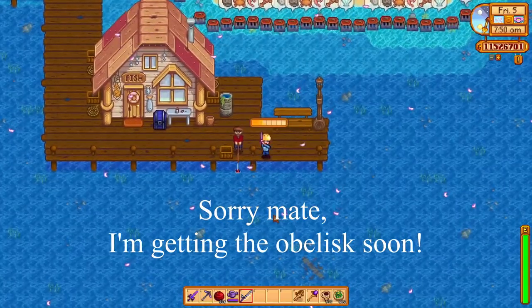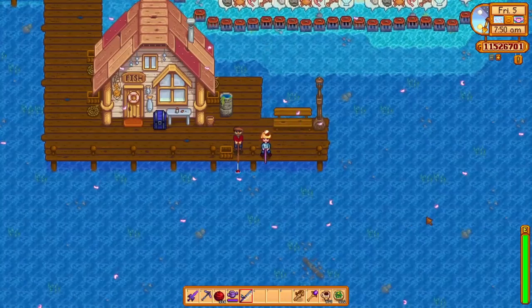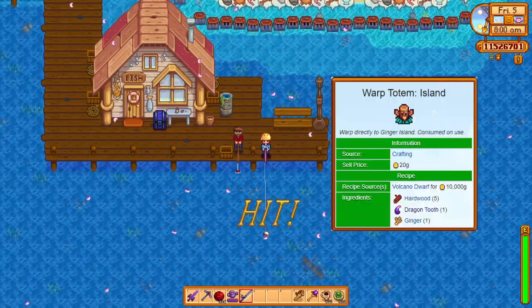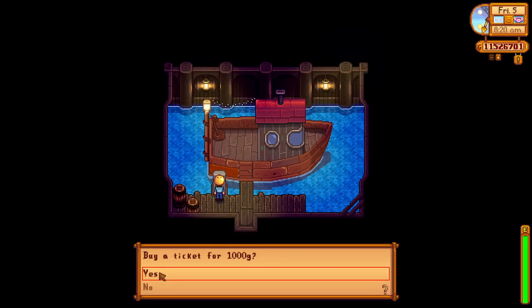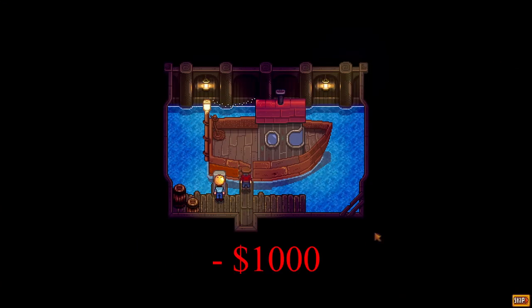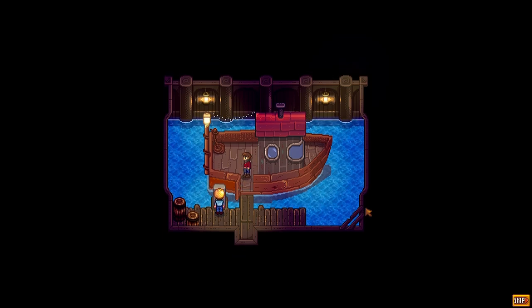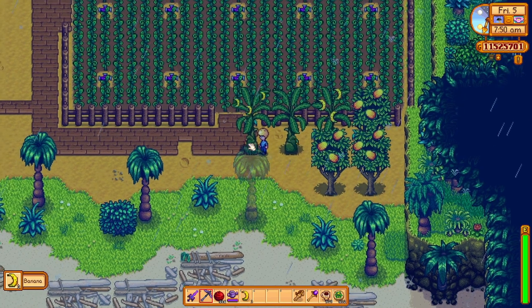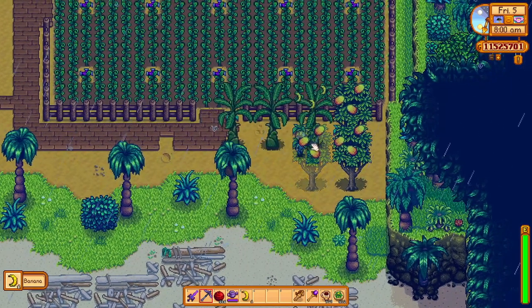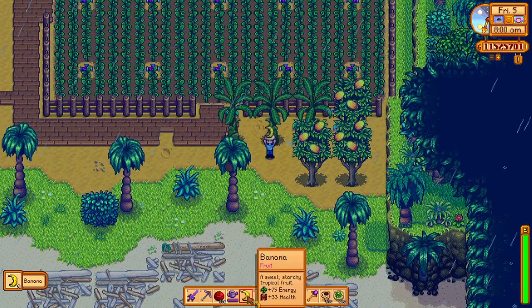I'm pretty keen to get this obelisk as soon as I can so that I can teleport quickly to the island, instead of having to make warp totems or pay Willy 1000 gold every time. Bananas have become the best tree in terms of raw profit, so if you're the person who wants to make more money, then I'd plant banana trees. Anyways, that does it for this video — I hope you learned something new and you grow some pretty awesome looking orchards with this.